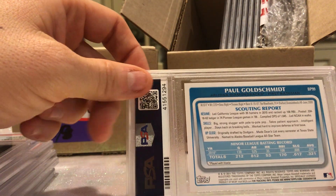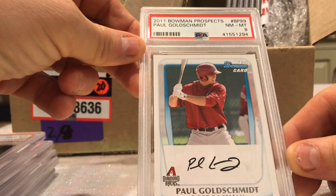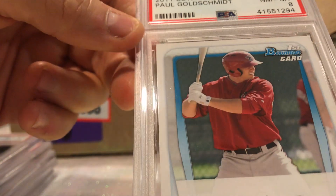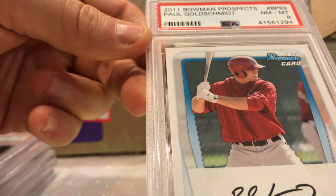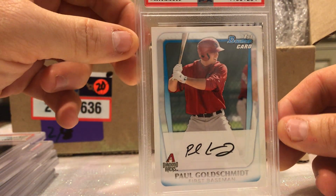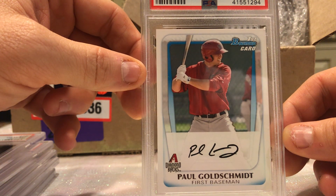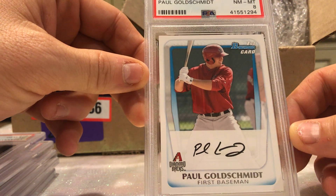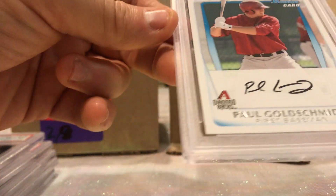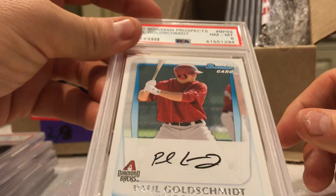Paul Goldschmidt Bowman Prospects — an 8. Really? How does this card even look like an 8? I mean I don't see anything wrong with this card. You want to tell me it's uncentered maybe, but I don't see any reason why this card is an 8. The corners are sharp, the surface looks fine, the edges — I mean, that's ridiculous. The guy must have been drunk.